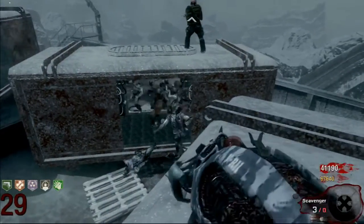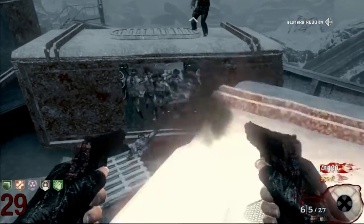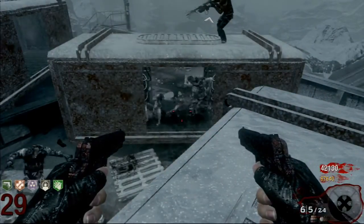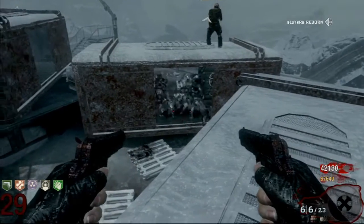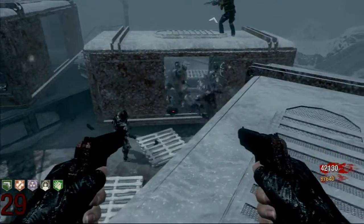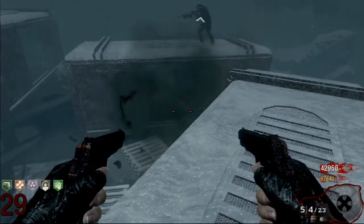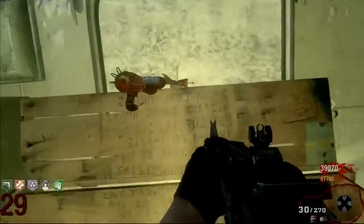With this combination of guns, you can kill a whole horde with a minimal amount of bullets, which is what you want so you can last longer without having to drop down. They do eventually get weaker, but you can still get to a very high round. Try and get them to pile up before you shoot them so you get the most out of each bullet. Eventually you'll have to drop down because the Mustang and Sally will be starting to get weak, and you want to try and get yourself a Ray Gun.